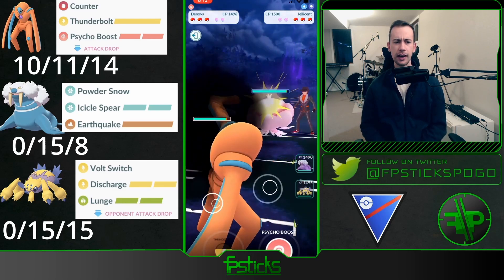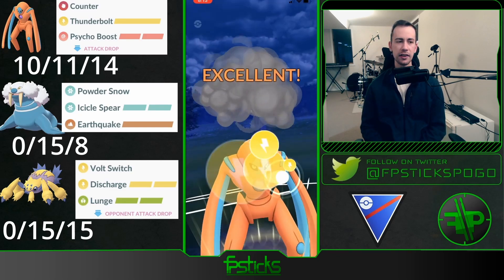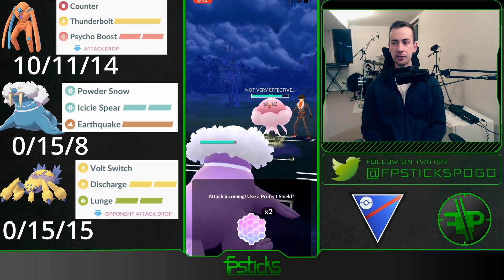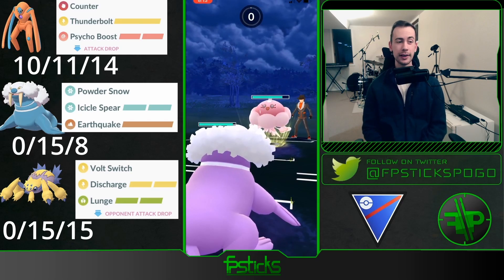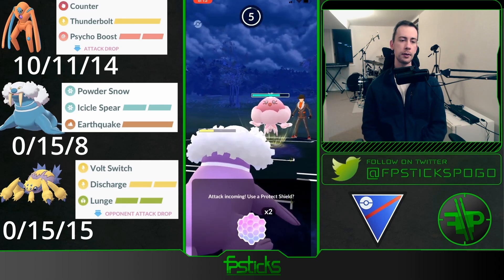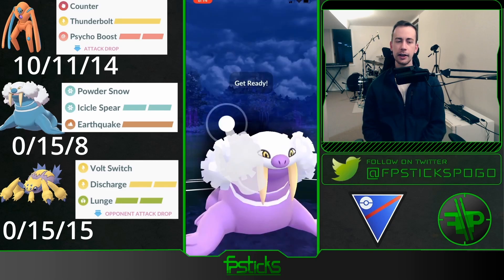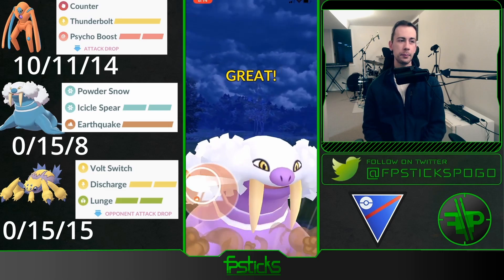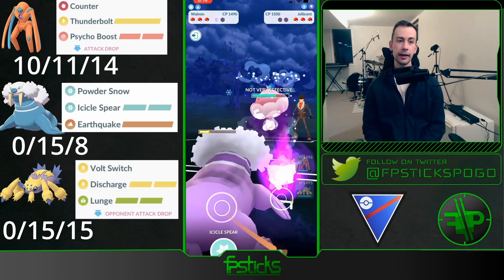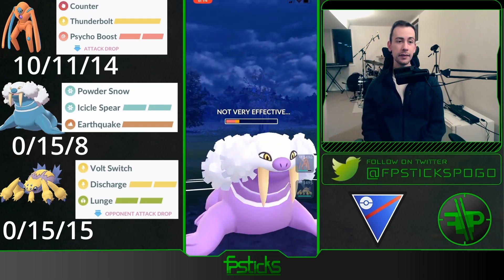Jellicent in the lead is really bad for this team because Walrein kind of struggles against it and Defense Deoxys definitely struggles against it. Ideally I want to get my Galvantula aligned with it, but I'm able to draw a shield with that Thunderbolt and then make a swap into my Walrein. This Jellicent is getting close to Earthquake range but it will survive. I can Powder Snow down the Jellicent — they end up double shielding, which means whatever they have in the back is weak to Walrein.